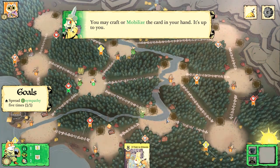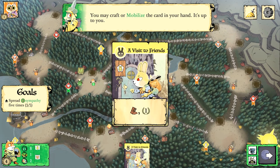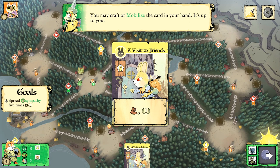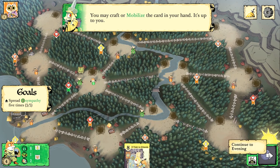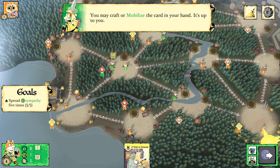You may craft or mobilize the card in your hand. I'll mobilize — that gives me an extra mouse supporter.